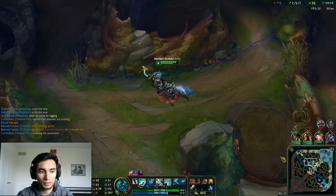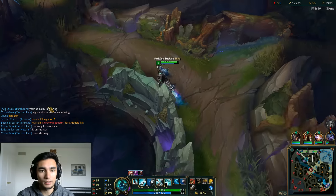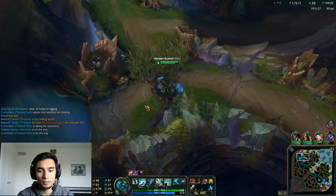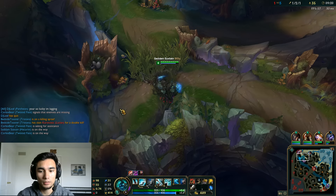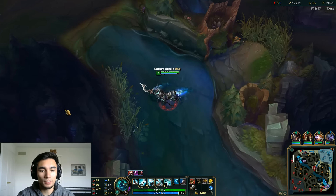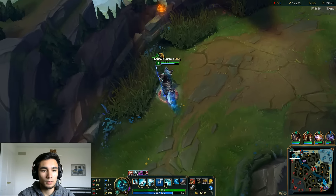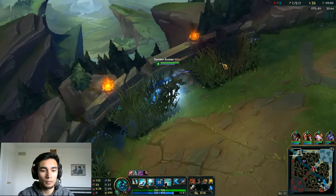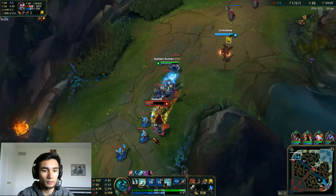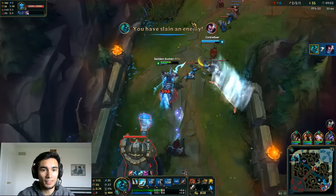I guess I have to go top since Pantheon is DC'ing constantly. I'm going to wait for TF to get here and then we'll gank this Yasuo. He's probably going to be backing off — oh TF has his ult, maybe I should just engage. There we go — we got a kill on Yasuo!